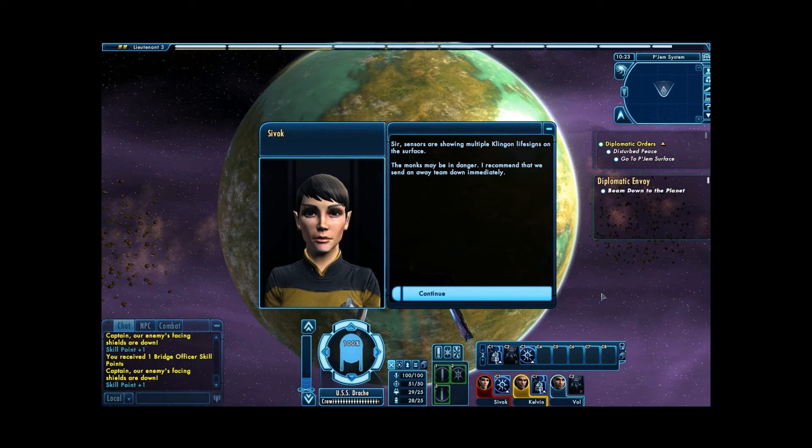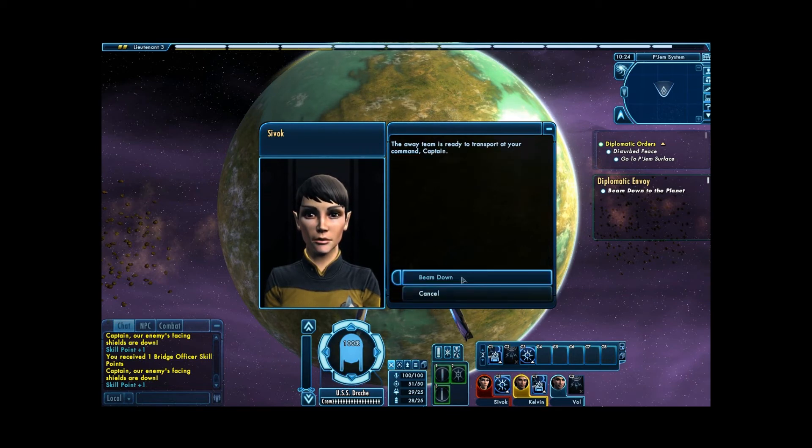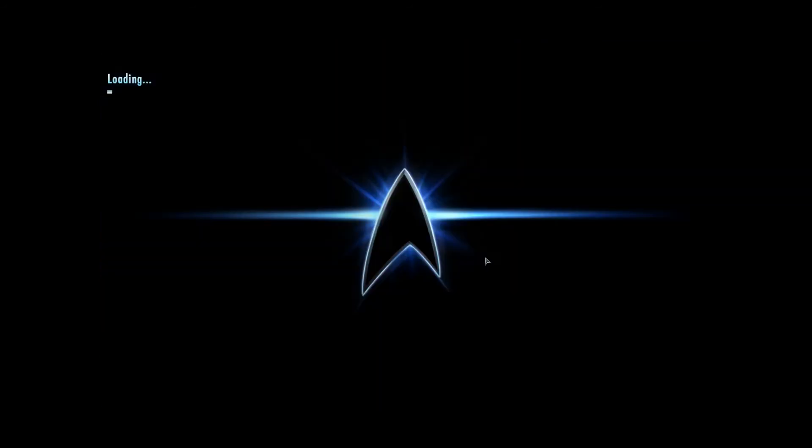Alright, what does she have to say? 'Sir, sensors are showing multiple Klingon lifesigns on the surface. The monks may be in danger. I recommend that we send an away team down immediately.' Alright. 'Captain, the situation on the ground may be too dangerous for the ambassador to beam down with you. He will remain in his quarters until it's safe for him to transport.' And of course, now it's time to beam down — we have our crew members and a security officer. Let's beam down to the planet, shall we?